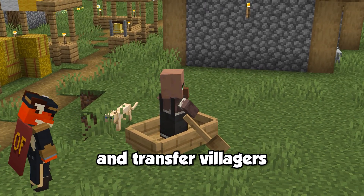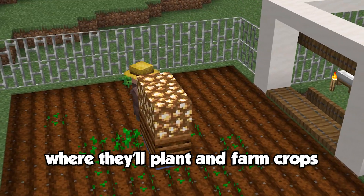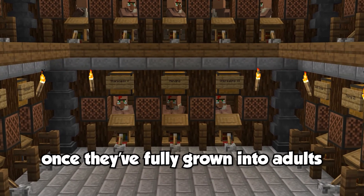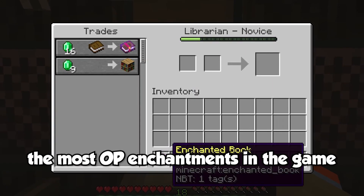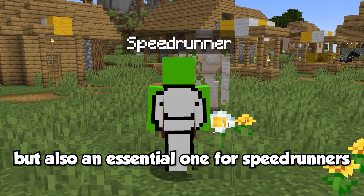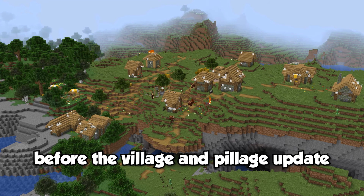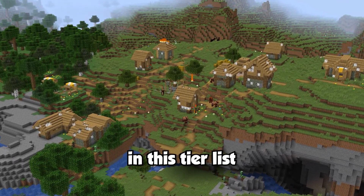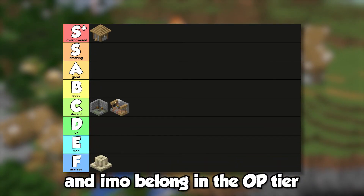You can capture and transfer villagers into an automatic breeding farm where they'll plant and farm crops. Villages will automatically breed with one another, and once the baby villagers grow into adults, you can put them into trading halls to get the most overpowered enchantments in the game. Villages are also essential for speedrunners, as they provide the items needed to enter the nether at a rapid rate. Before the Village and Pillage update in 2019, villages would have ranked much lower, but after their giant overhaul, they are by far one of the best structures in the entire game and belong in the OP tier.